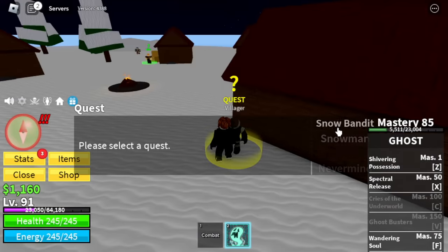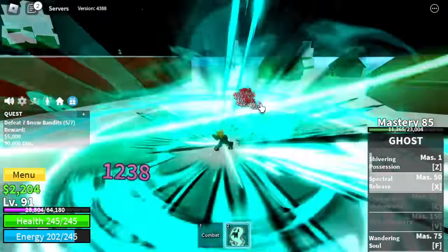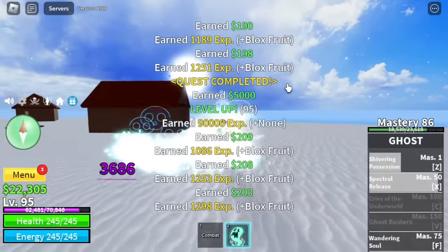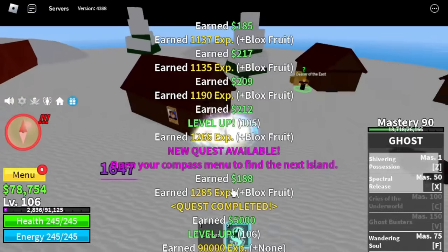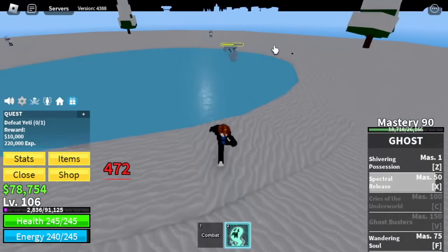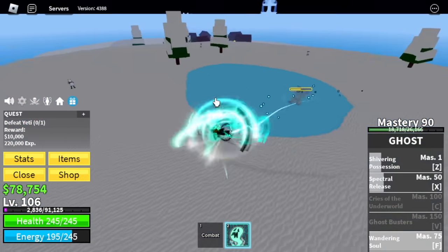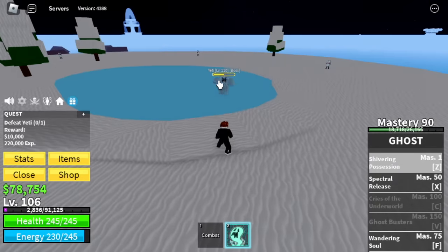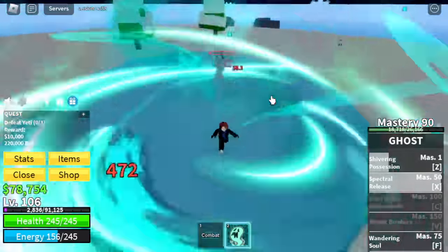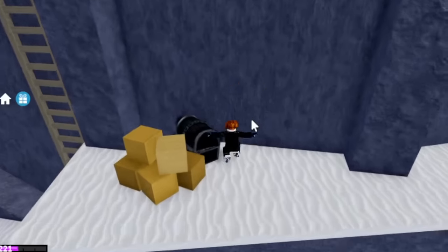For the grinding part, we are going to defeat the Snow Bandits here. Same strategy — easy X and Z skills, spam skills. Actually you can use your combat, but this video is for Ghost Fruit so we're just going to focus on the skills. Level 105, we will change our target to the boss in this island — Yeti. My technique here: aside from spamming skills, I'm going to use my F skill to lure him into using his skills. Just keep passing him and he will use his skill, and you can now use your skills. So you don't need to get scared of him using his skills — make him use it.